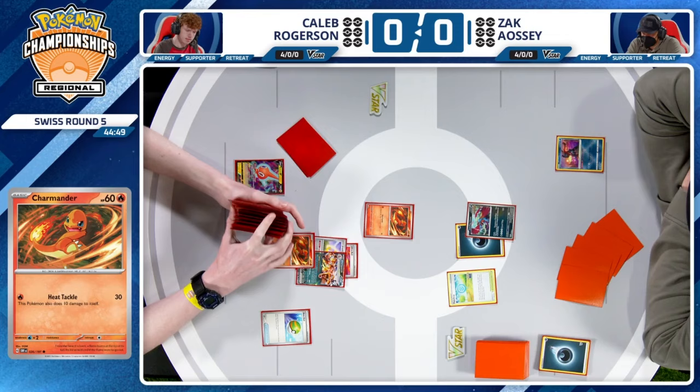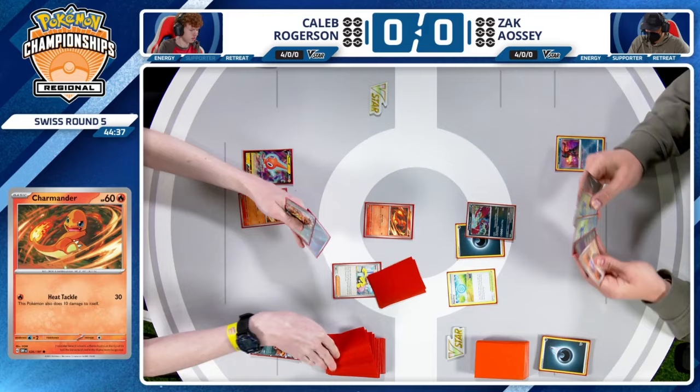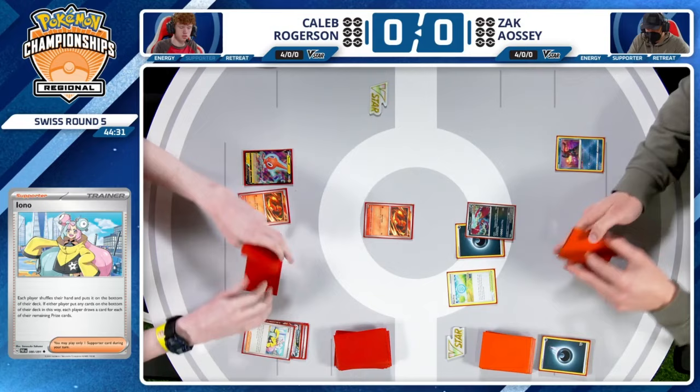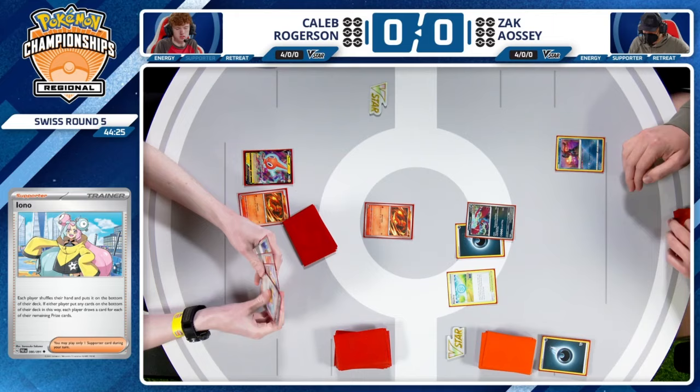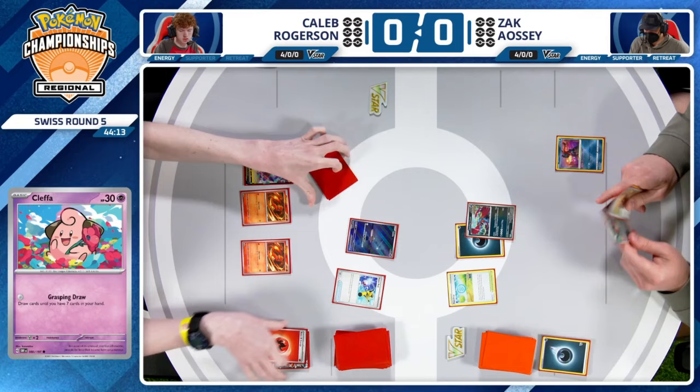Sada's already in the prize cards. No reason to spin the wheel here — I suppose if you're looking for maybe the Poffin or something to search out that Pidgey, you can get desperate, but not here. Do have access to that Cleffa though, so we might see an attach and retreat to the Cleffa. We're going to see Grasping Draw at the end of this turn after this Super Rod is played — going to be able to draw until you have seven cards in your hand. A good replacement for the Mew that we lost with Rotation.